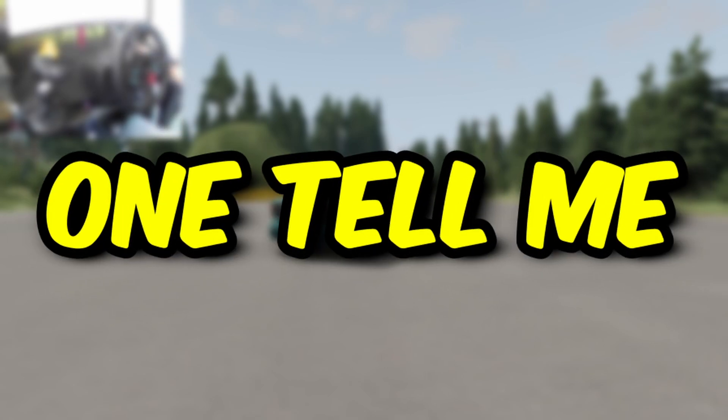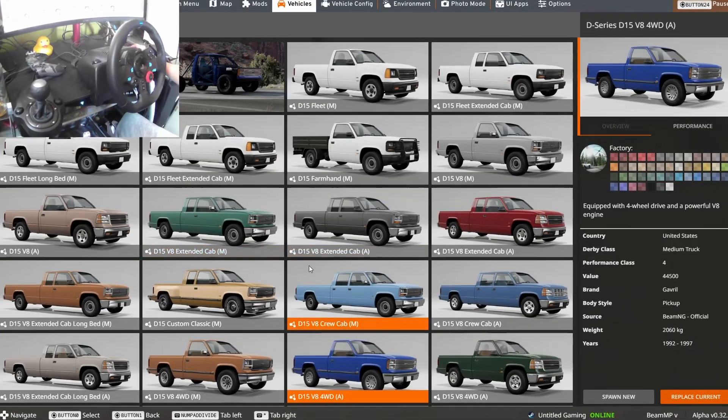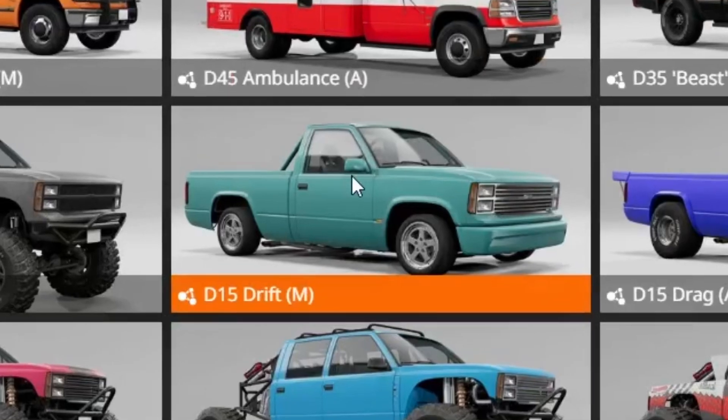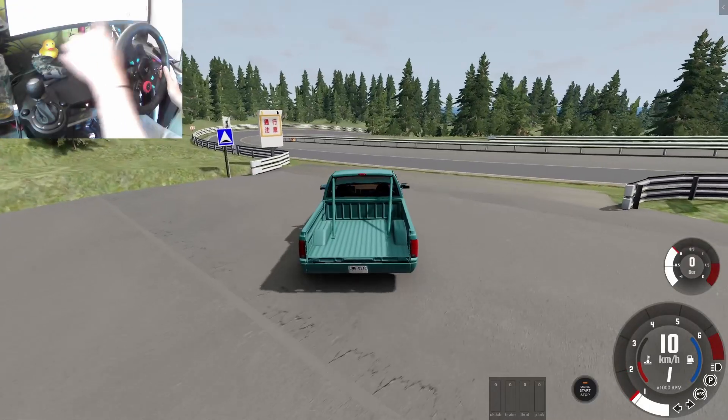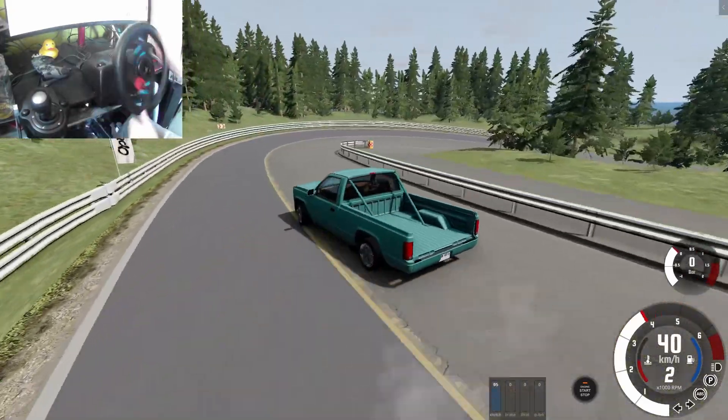Why did no one tell me DMG has this crazy drift version of the truck? I was sitting on the vehicle tab just scrolling down, and I see the drift version of the truck. So we're on Drift Playground and we're simply going to be testing this truck out to see how it is.